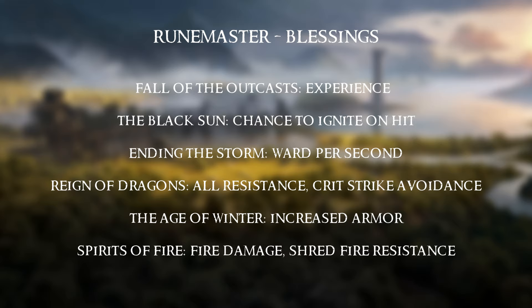With patch 1.1 there was a large change to how blessings work — we can now store them in a library for much easier access. For monolith blessings: Fall of the Outcasts — go for experience. Black Sun — definitely go for chance to ignite on hit. Ending the Storm — ward per second. Reign of Dragons — all resistance or critical strike avoidance. Age of Winter — increased armor. Spirits of Fire — fire damage or shred fire resistance.